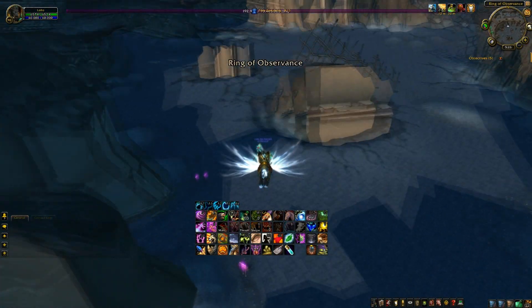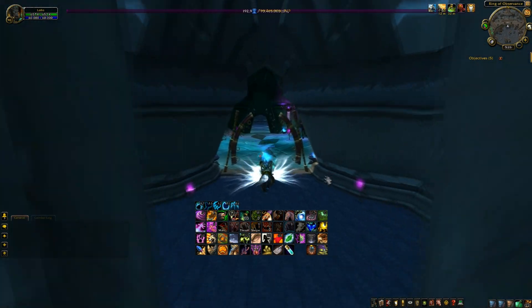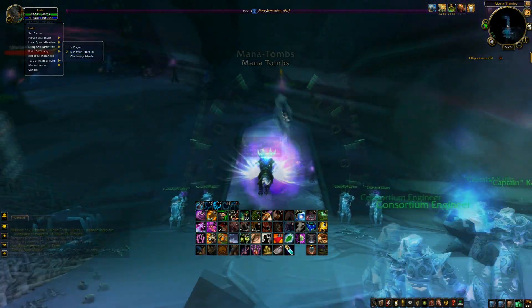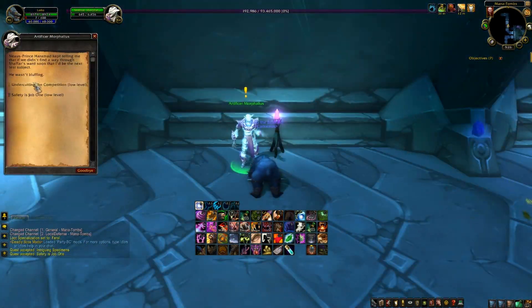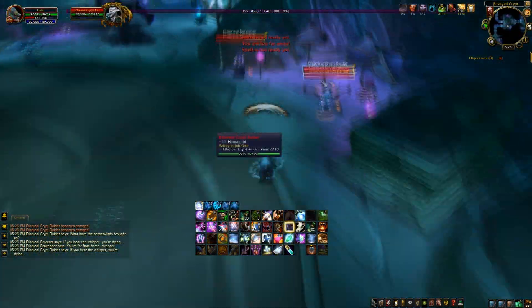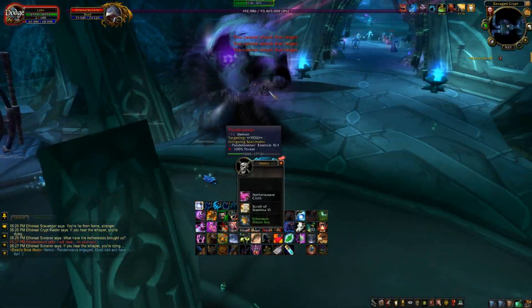If you're not a fan of questing, there is one more way of gaining reputation with the Consortium. The Mana Tombs dungeon, located in Auchindoun, rewards reputation until revered on Normal mode, and all the way to exalted on Heroic. Normal mode can be completed and reset 5 times an hour, while Heroic can only be completed once per day.